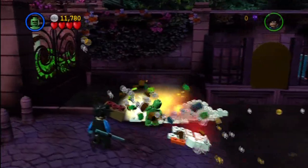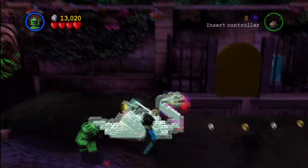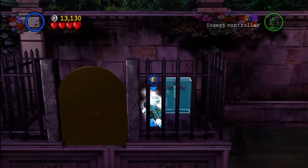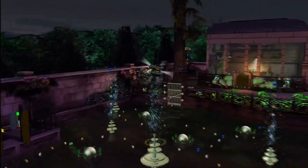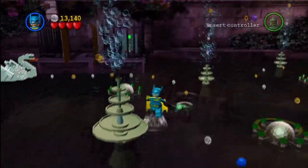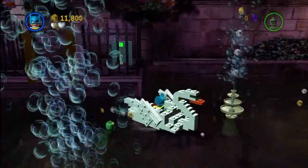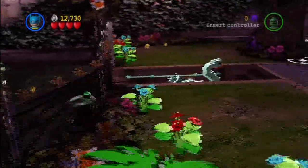Next up we should first assemble this little swan here, because we're going to need that no matter what. Then I'll switch to Water Nightwing and dive into this little hole right in the middle. Once you've done that, you pop up here and then you need the assistance of Batman or in our case Batgirl with the Glass Smashing ability. Look what that does — it powers up the fountains, which allows you to reach this minikit right here. Now we bring the swan and place it. Terrific — we're done with that.